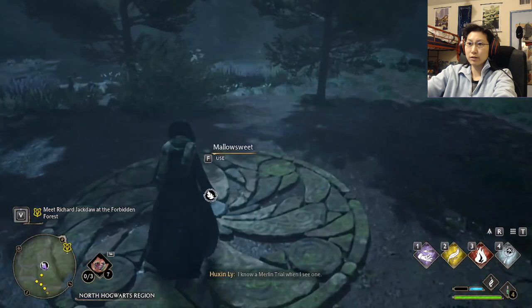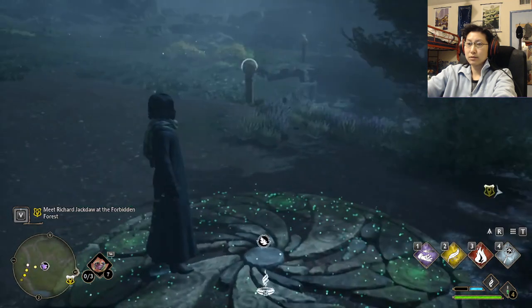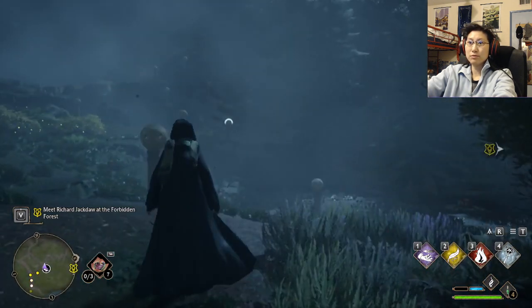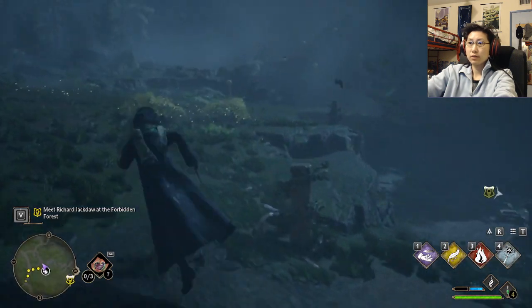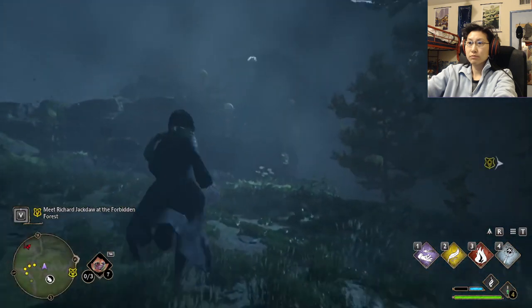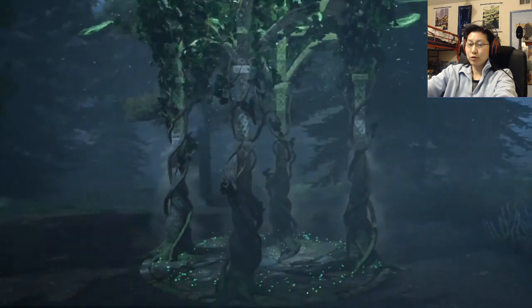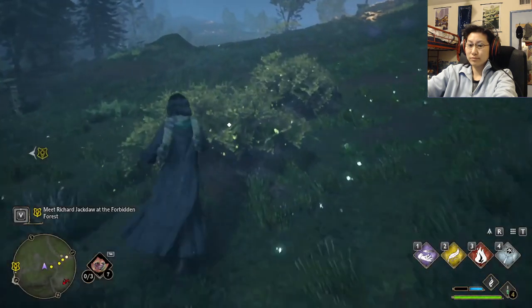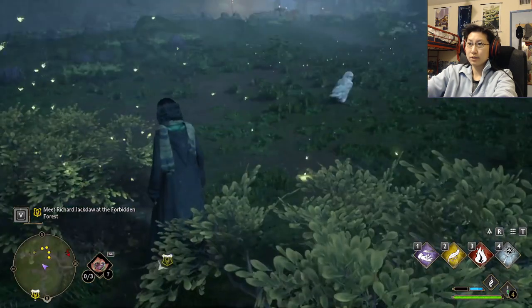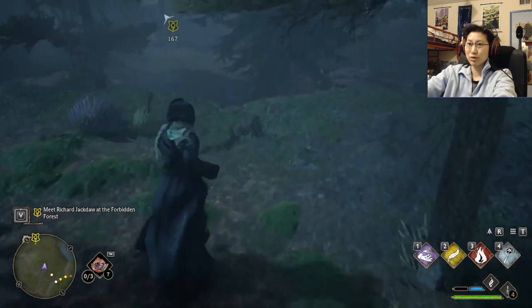Merlin's trying something. I think I have some Mallowsweet. Or not — it's not timed. Alright, I get more inventory space. So that was like the easiest Merlin trial, aside from the first one.